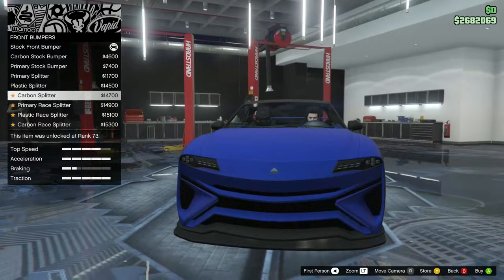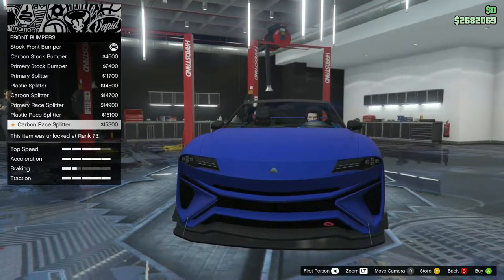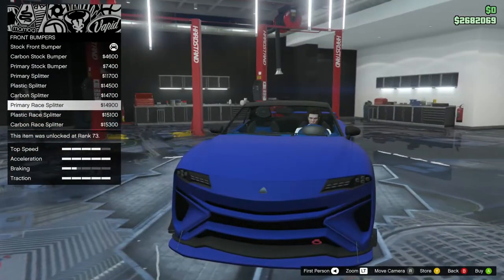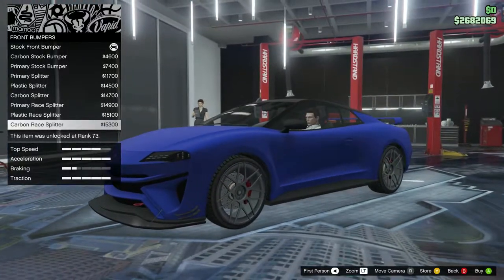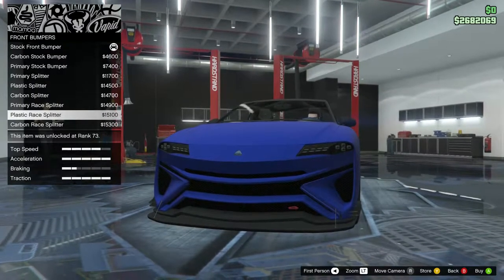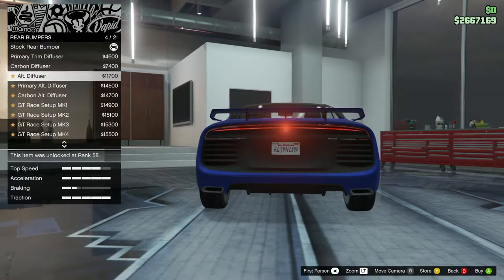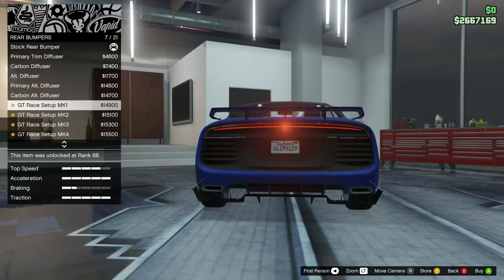Front bumpers - carbon stock bumper, primary stock, primary splitter, plastic splitter, carbon splitter, primary race splitter, plastic race splitter, carbon race splitter. I'm gonna go for the primary race splitter because with the carbon ones you can't even tell it's carbon, and the other one looks ugly because that part is the primary blue color. Let's go for this one.